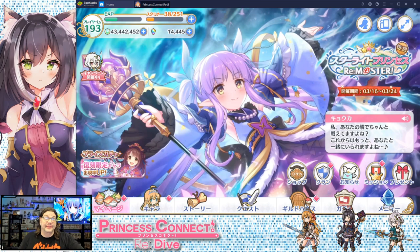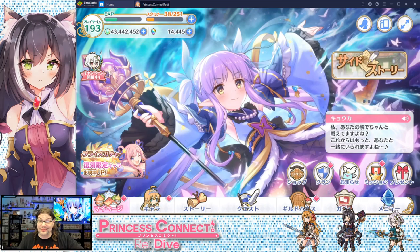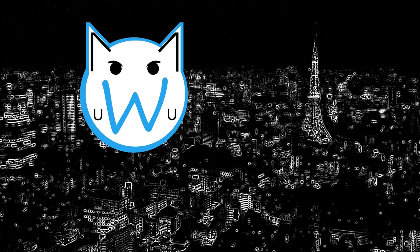Hey there and once again welcome to the Weave Lounge. I am Nick and in this character spotlight we have an update — an update for Kyoka. She finally got her six-star treatment over on JP, and you folks on Global who just got Kyoka, she's a good character. Imagine what she gets when she has a weapon and a six-star treatment.